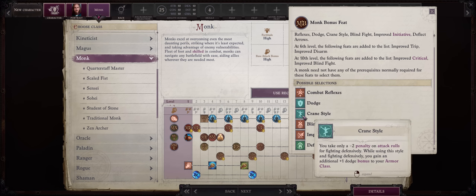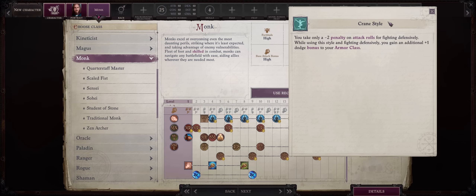Crane Style can be quite useful for characters that multiclass into Monk for armor class. After all, this enhances your AC by even higher amounts and reduces the penalty to attack rolls when fighting defensively, which also increases AC.